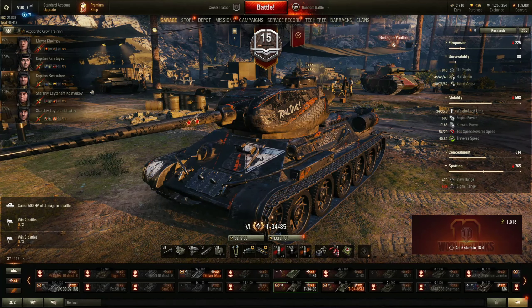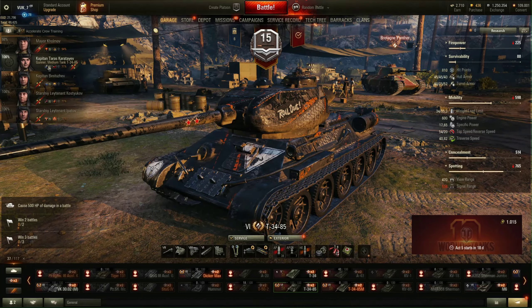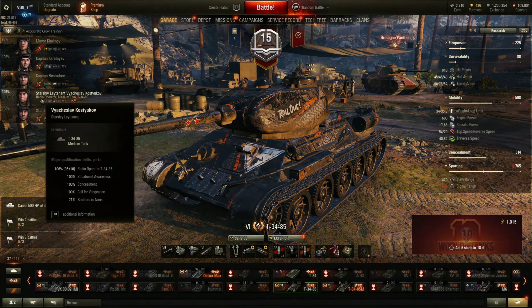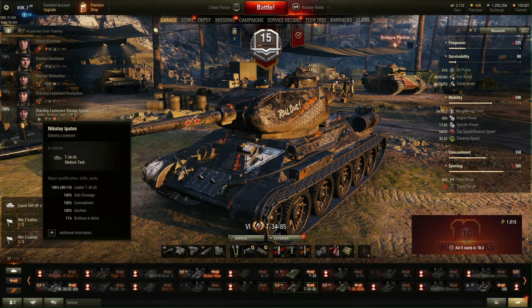For the crew I have: 6th sense and concealment for the commander with recon and brothers in arms; a snapshot for the gunner with concealment; designated target and brothers in arms; smooth ride and concealment; off-road driving and brothers in arms. Maybe instead of smooth ride you should use clutch braking. Then situational awareness and concealment, call for vengeance for the radio operator, and for the loader — safe stowage, concealment, intuition, and brothers in arms.